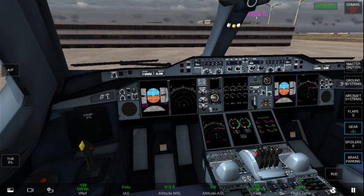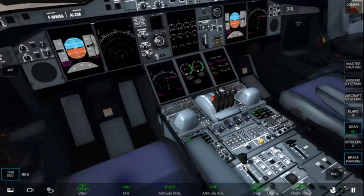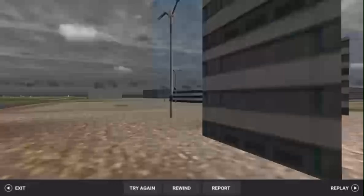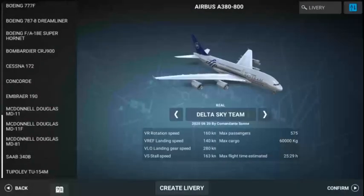This is basically it for the cockpit update. The Cessna's got fixed. There's a new icon for Cessna on the map.